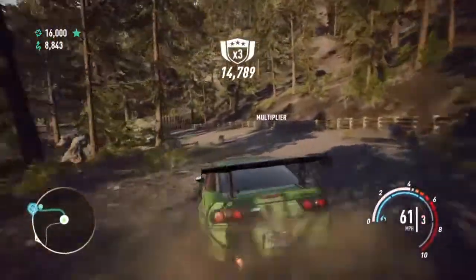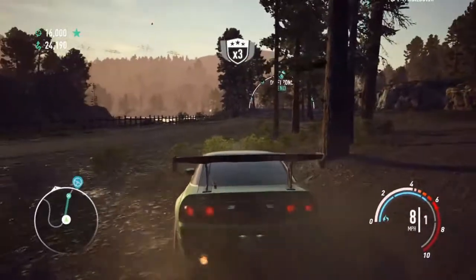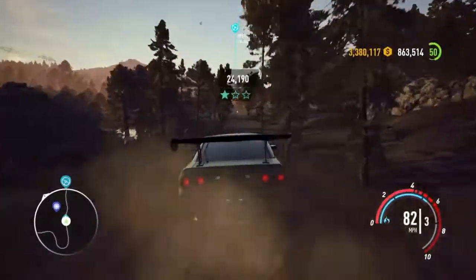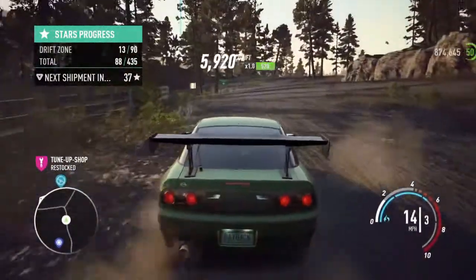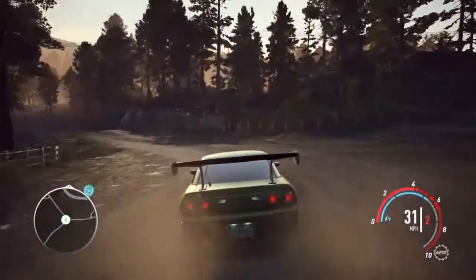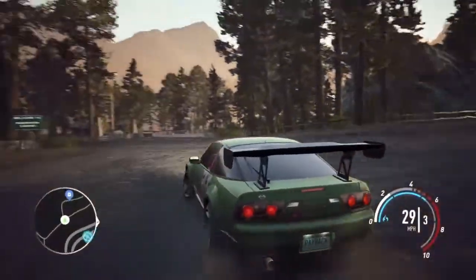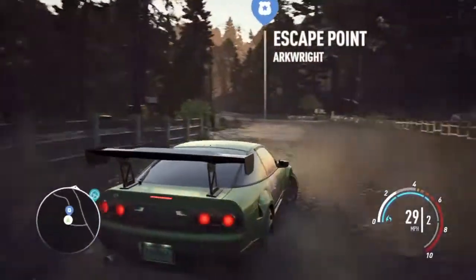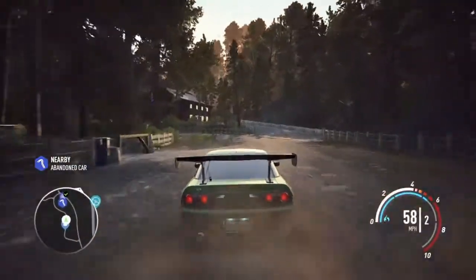I may be going the wrong way again. I'm so noob — I hit that tree. I'm not even trying to drift; I'm trying to find this 'Cuda so I can get it over with. But it looks like I'm going the wrong way. Wait — cabins, there it is! New Haven Cabins. You've got to follow the signs. It has to be over here. Abandoned car — we found it!